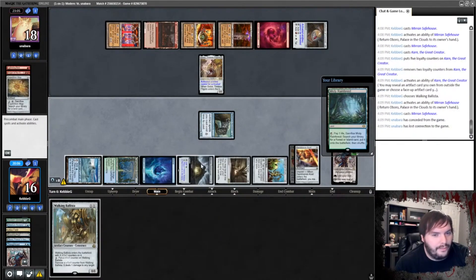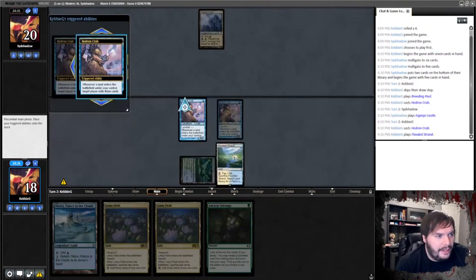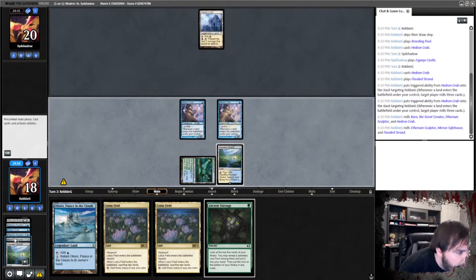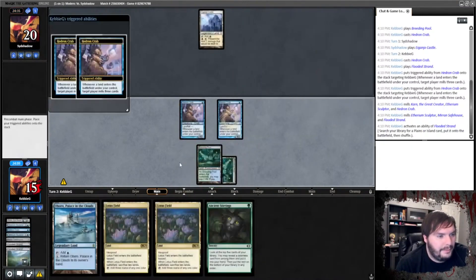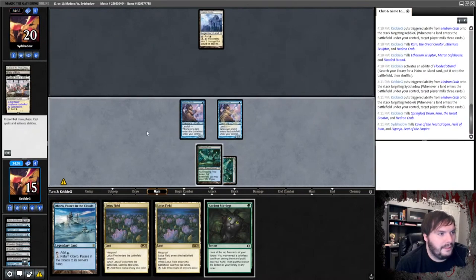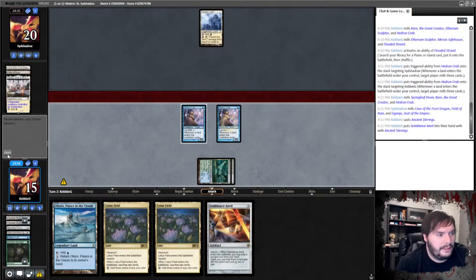I guess I also could have got Reservoir. Ship the turn. Flooded Strand, target ourself — we milled a Safe House and a Karn. Crack it. Breeding Pool, untapped. You know what? Let's spread the love a little bit. Stirrings, take Anvil, any order, and ship the turn.